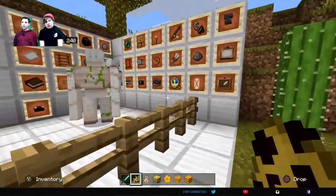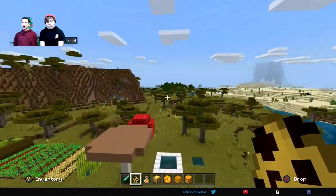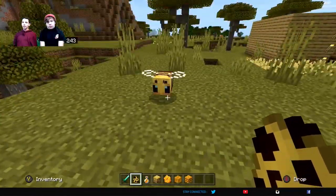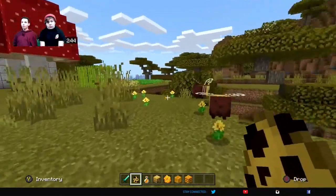Xbox and PS4 just recently got added with a new update. I don't know what exact number it was, but they added bees. In the update, the bees are basically animals that want to roam around.